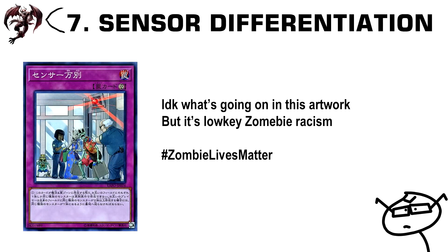Number 7: Sensor Differentiation. This is like a reverse Rivalry of Warlords — each player can only control one type of monster. If you're playing a deck with multiple types, Skyfang Brigade or Evil Swarm comes to mind. This could be a really easy going-first side card you can Floodgate your opponent with.